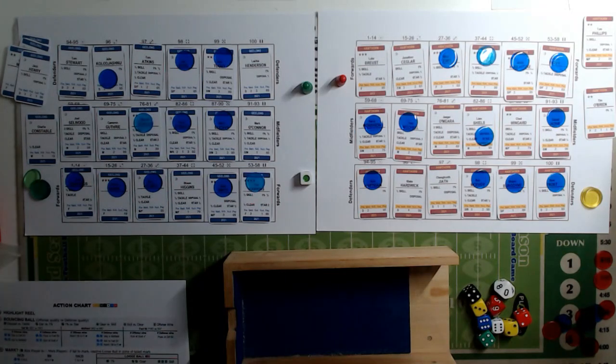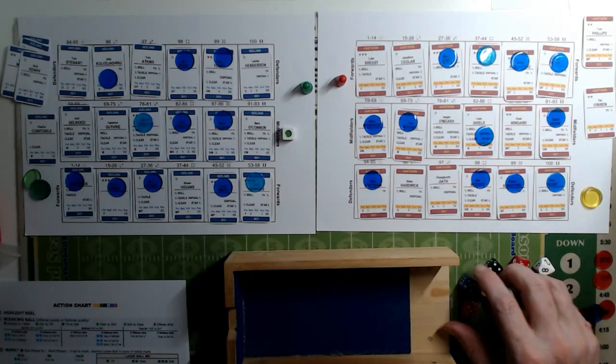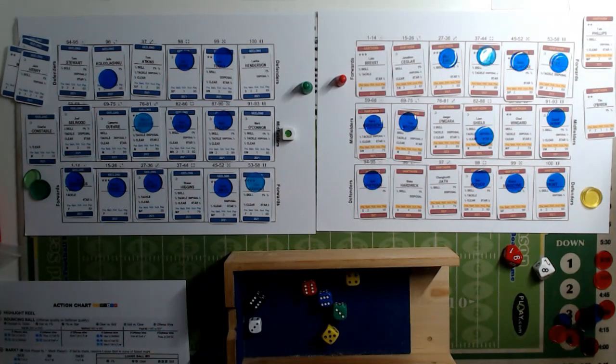We begin the second half with a bounce in the middle - rolling a five, home team Geelong get the bounce and take possession in midfield. Nine is a scramble and the three is clear. Geelong have one, two, two and a half, three and a half, four, four and a half; Hawthorne have one and a half, three and a half, four, five, five and a half - so Hawthorne are plus one. But we get a six again, so Hawthorne lose - they keep getting the bad breaks.